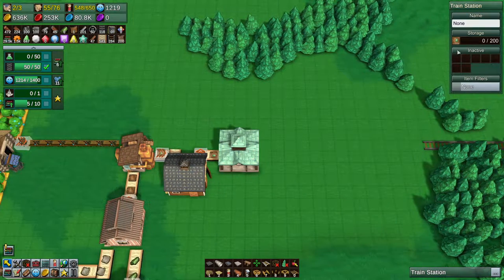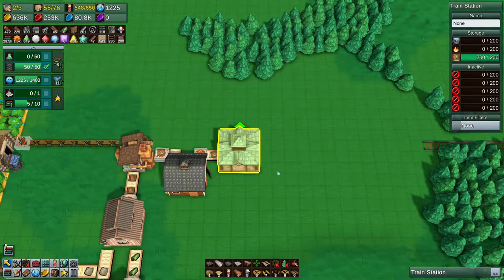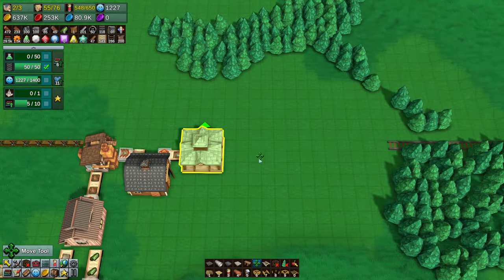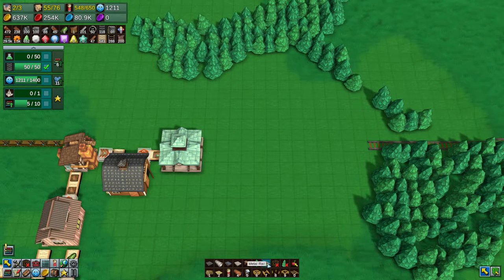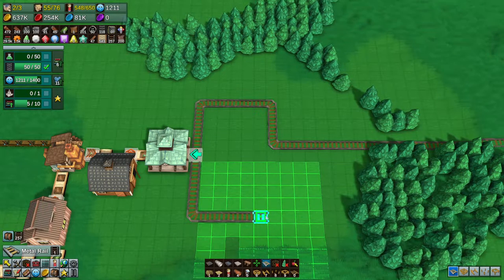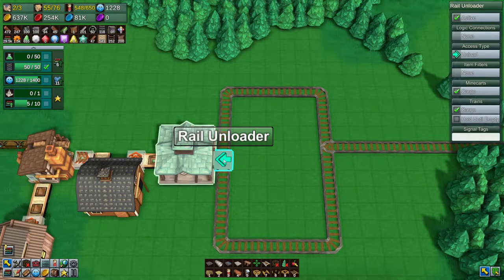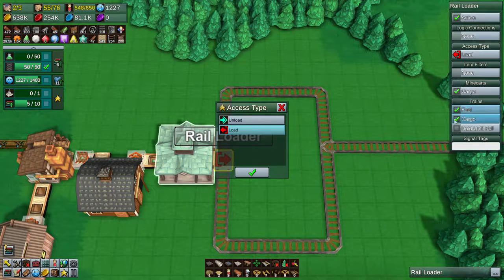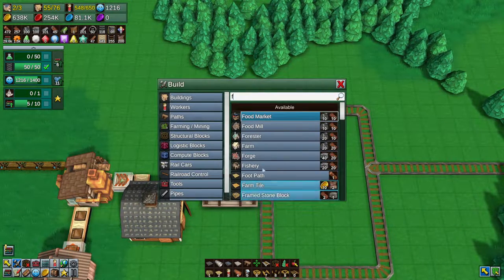Why is this so close though? I don't know why I made this so close to this. Can I move this without it destroying anything? I can't, because there's stuff in it. That's okay, I think. That was a bit of an oversight on my part. But we can kind of do something like this, and do that. And then this one's going to be a loader, and it's going to load fuel and cargo. The fuel we're just going to grab from a forester, which is perfectly fine.